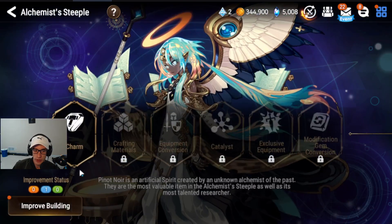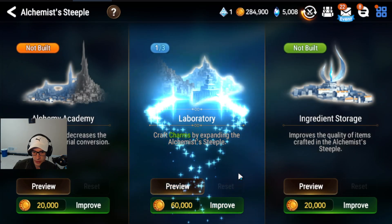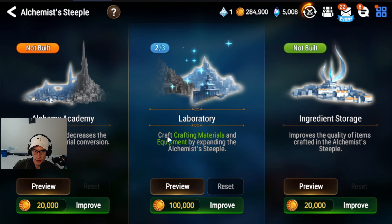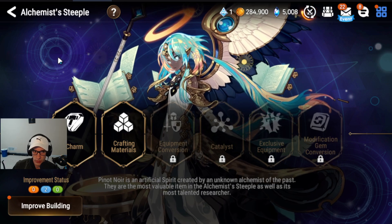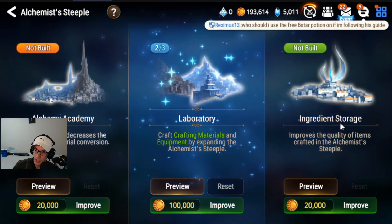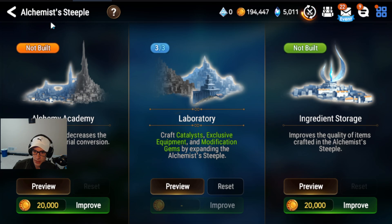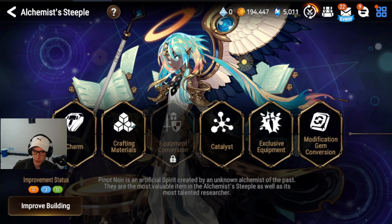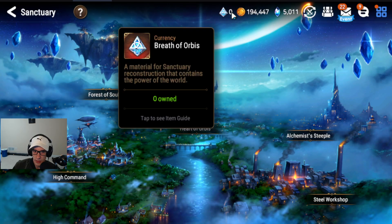Next up, I'm going to get my Alchemist Seepal started. The middle node is the most important thing to do first, so put one into the middle. This makes it to where you can craft equipment materials and equipment. We are going to max this out. Once we get more Breath of Orbis, we are going to put them in ingredient storage, because this makes it to where the stuff you get back is higher quality and you have to put less into it. This decreases the gold cost and the amount of everything else you need for equipment conversion. That is where you need to spend your Breath of Orbis for now.